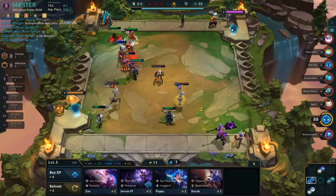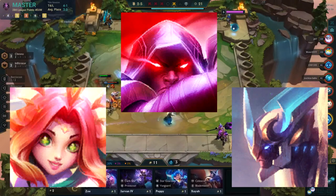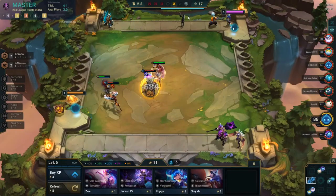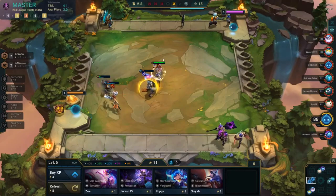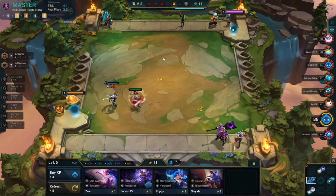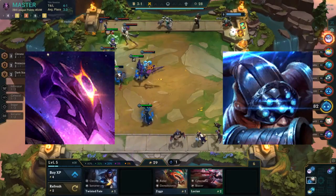Other good users of the Infiltrator spatula are champions that don't necessarily care about the synergy it gives but use the ability really well — Jayce, Niko, and Wukong. Pretty much all these tanky melee units with a bunch of area-of-effect abilities are really good with Infiltrator spatula because they jump to the back line and either do a lot of damage or a lot of CC.